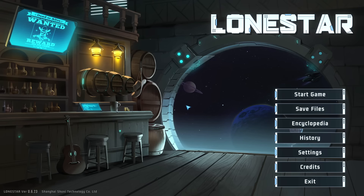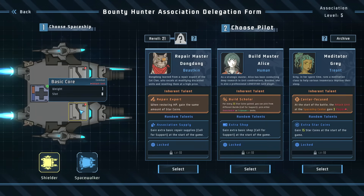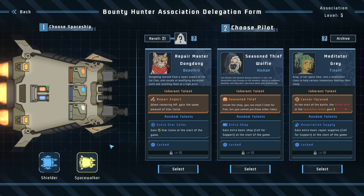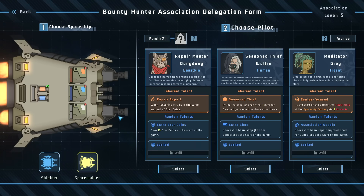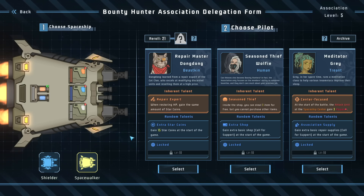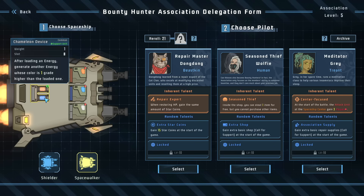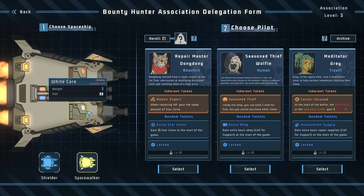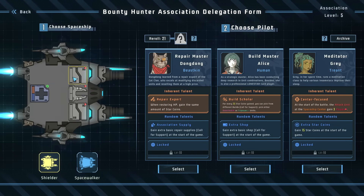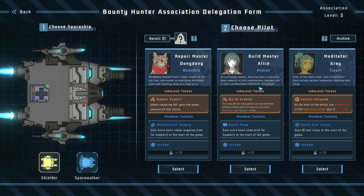This is not a game for me, but it may be a game for you, and it is a really really good game despite the fact it's not for me. At the beginning of the game you choose a ship. We can get the Shielder — it has three modules up front and a module in the back that allows you to upgrade the energy loading into the guns. We also have the Space Walker, which functions a little differently.